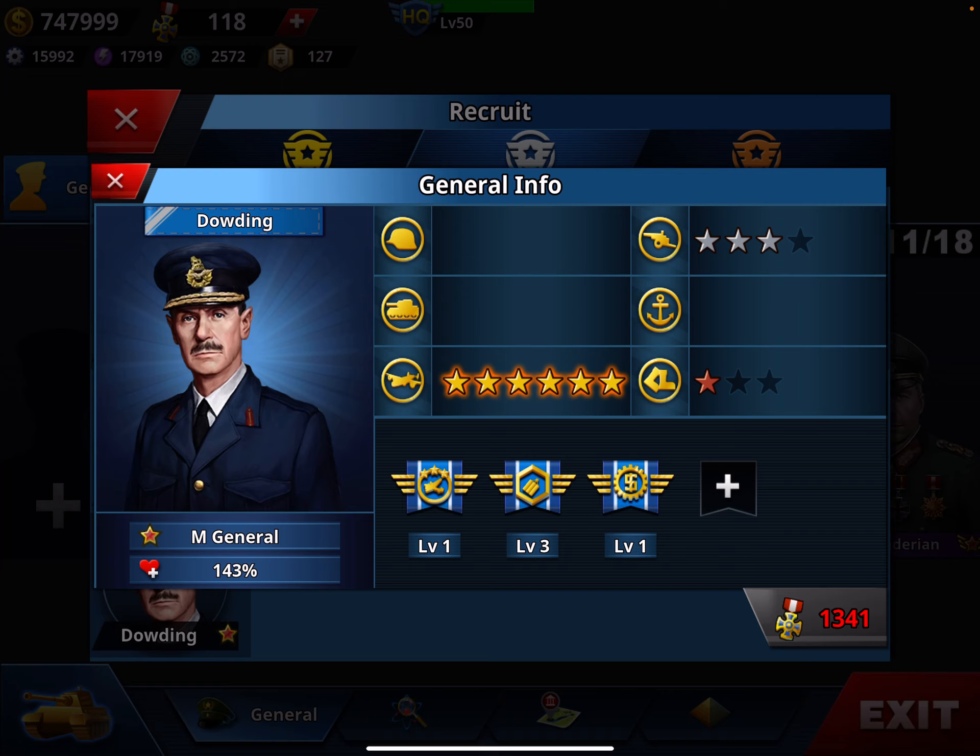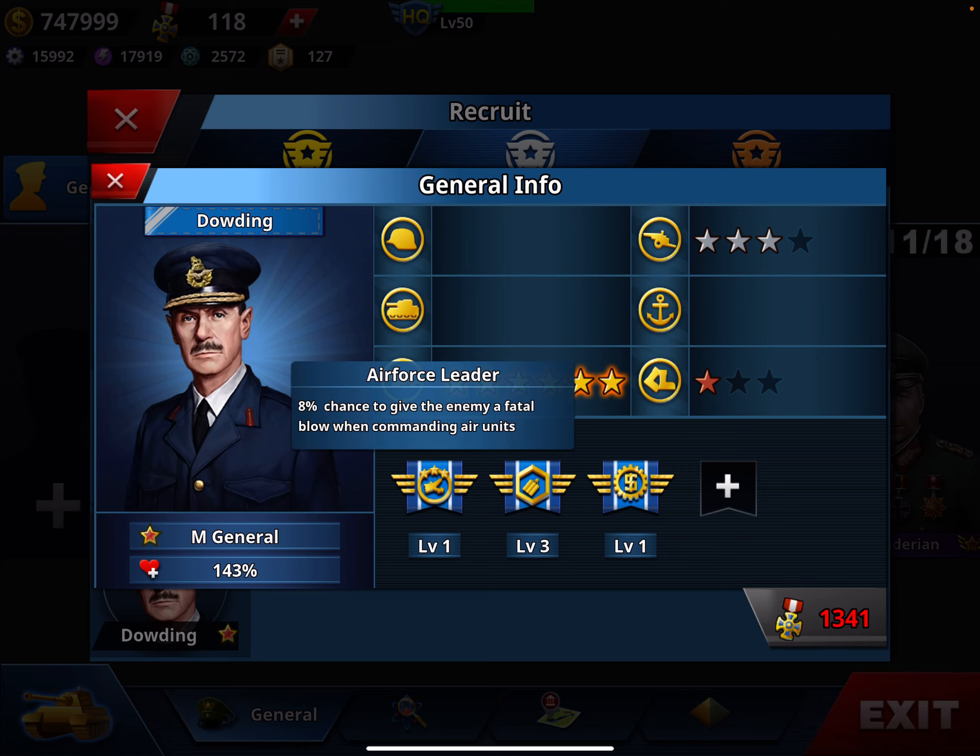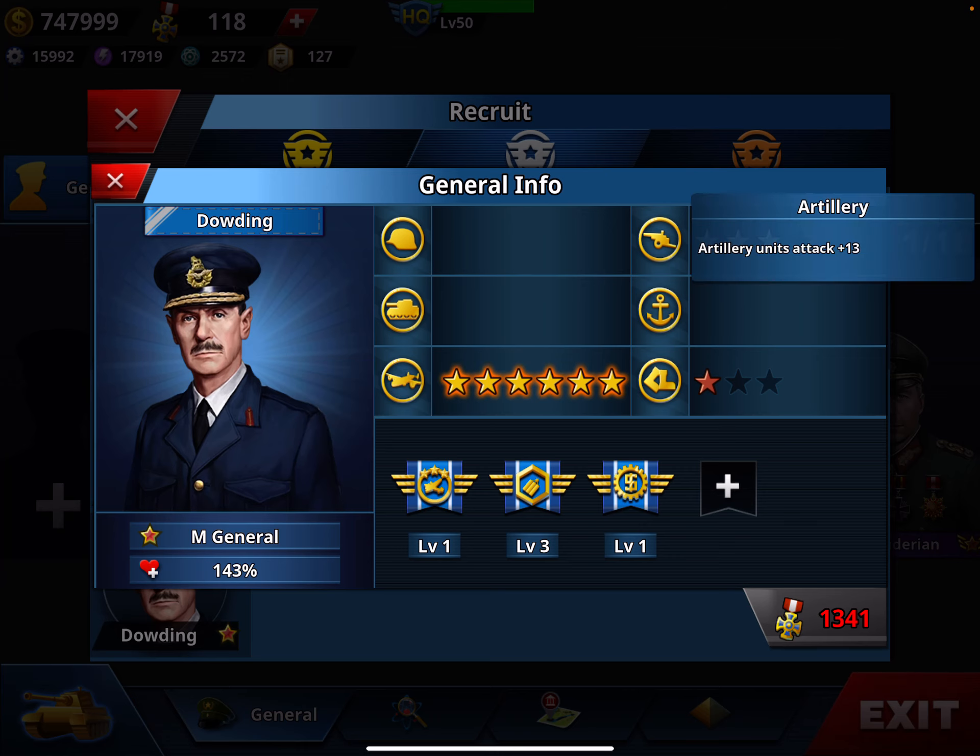The last silver general is Dowdy. I recommend him because if you do the challenges you can get a 40% discount, bringing him to just 1,341 medals — very cheap. He is the best general for air force alongside Eisenhower and Yamamoto, with maximum air force and air force leader. He also has three-star artillery, upgradeable to four, with Explosive and a free slot. Imagine using him as an artillery general, and when his health is low, place him in a city to launch all air attacks from there — the combination of artillery and air force makes him a very good general to have in your roster.